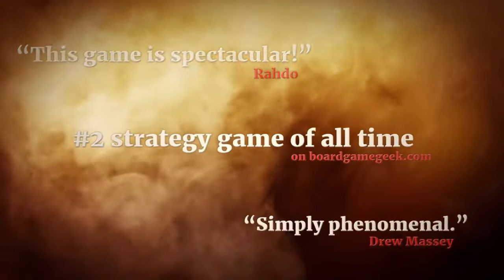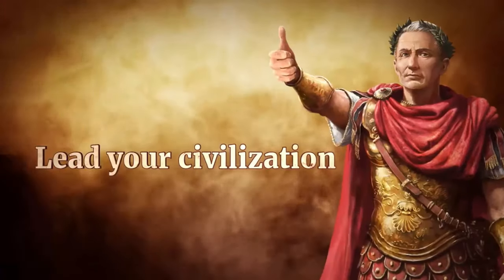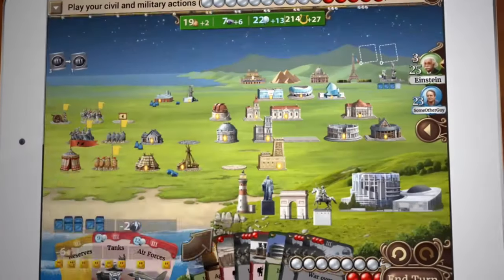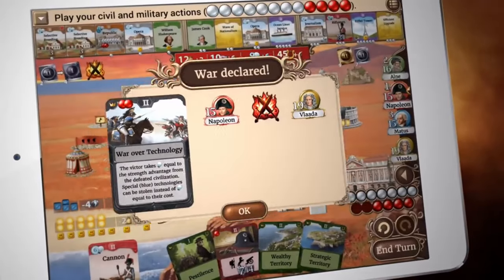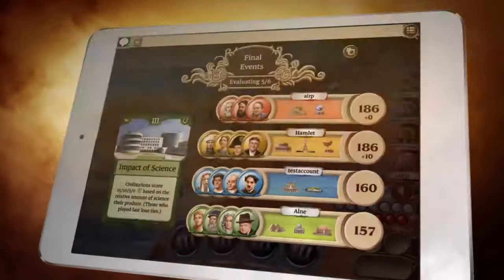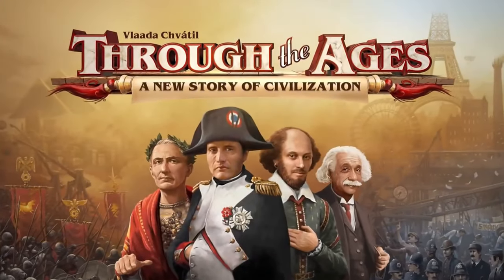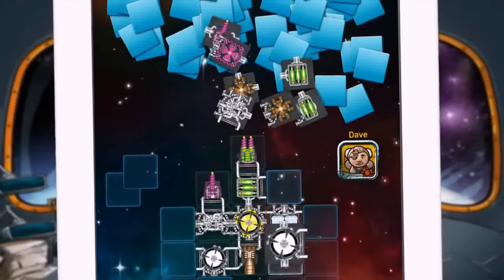Through the Ages is one of the more popular board game adaptations on this list and is rated as one of the greatest board games of all time. There are lots of cards to play and many ways to win, with the main component being managing your resources. The game has a really good tutorial and you can also fight against the computer. Basically, you start with a small tribe, expand your farms and mines, and lay the groundwork for governments, wonders, and better advancement. It's kind of like if Civilization was turned into a card and resource game — definitely a good one to check out if you want that traditional board game feel.